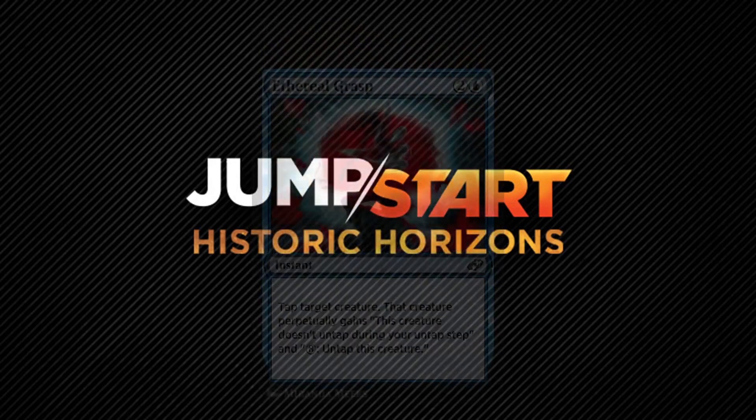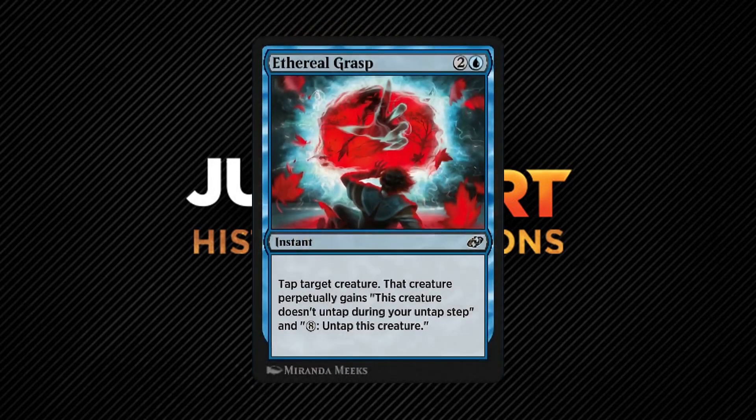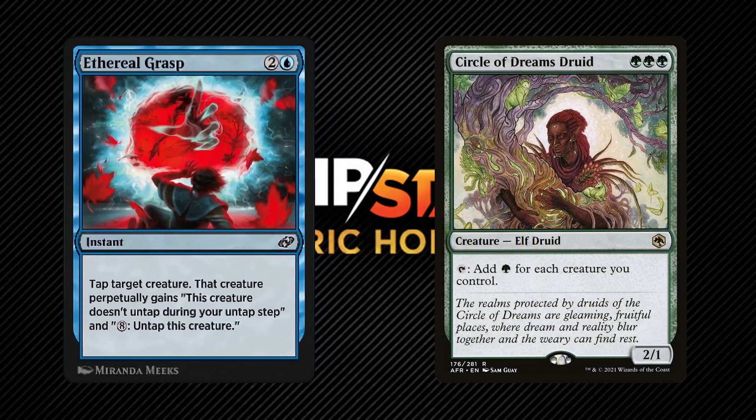Going on to blue, we have Ethereal Grasp. This one is also mean against commanders — not as mean as Baffling Defenses and certainly not as mean as Davriel's Withering, but if it hits a commander, it'll be incredibly taxing to untap it since it won't untap during any untap step. If you want to untap it, you have to pay a whopping 8 mana to do so. However, if you include it to hit your own commander or creature that can tap for more than 8 mana, you can use this to generate infinite mana. For example, targeting your own Circle of Dreams Druid when you control more than 8 creatures means you'll inevitably generate infinite green mana.